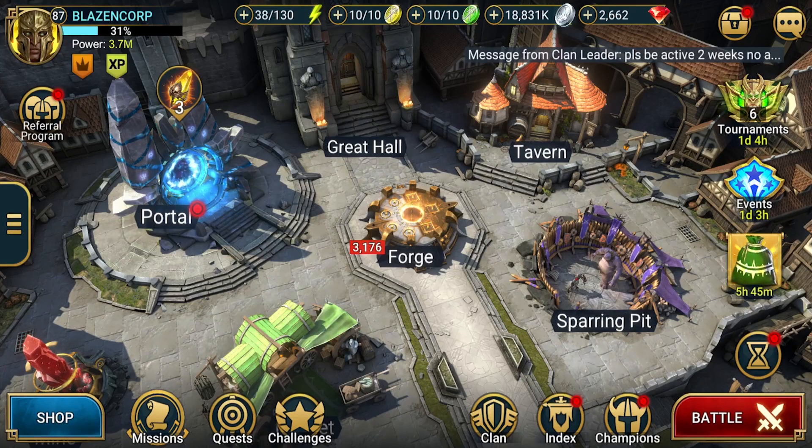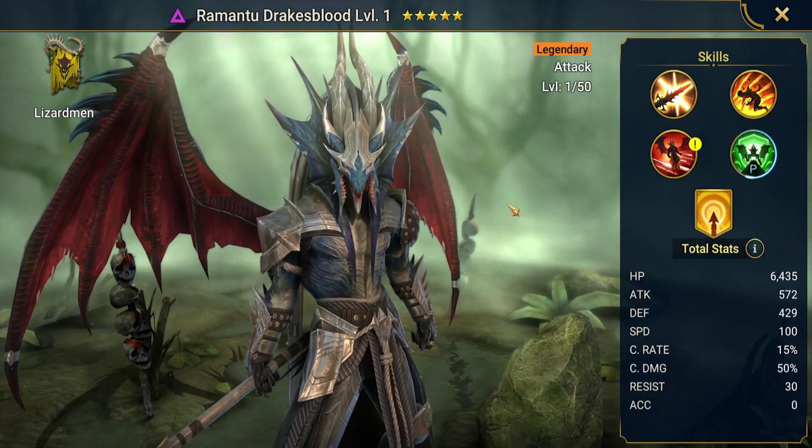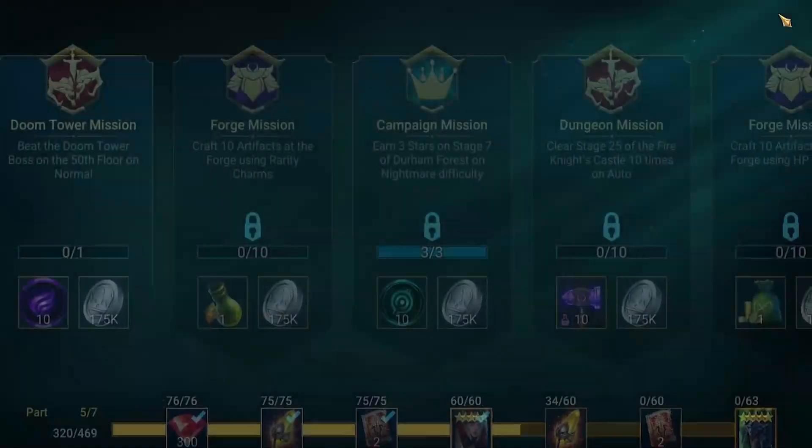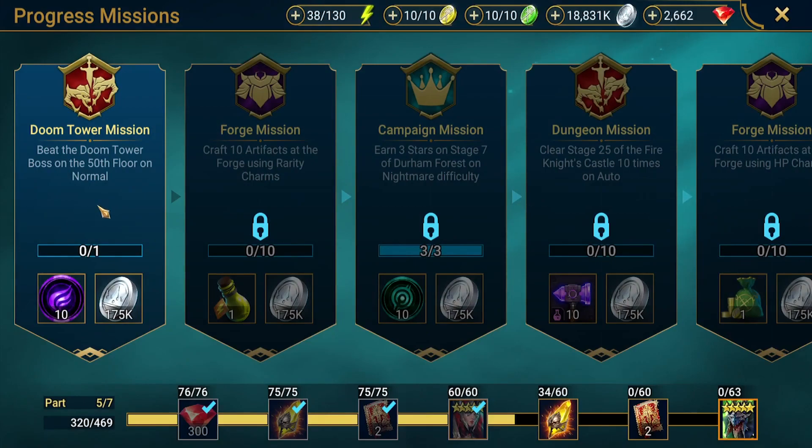Welcome back to Raid Shadow Legends with Blazin' Corp. We are going to be doing the Doom Tower progression mission, as we are on our way to getting Drake's Blood. So we've got the Doom Tower mission — beat the Doom Tower boss on floor 50 Normal. No problem.